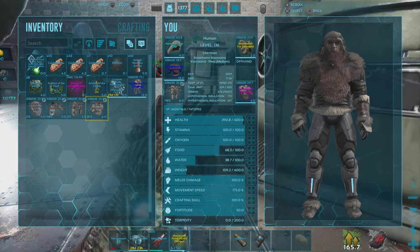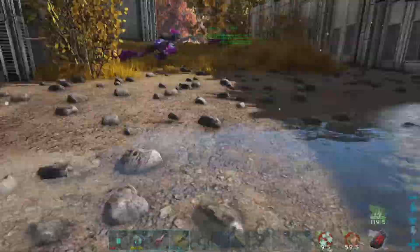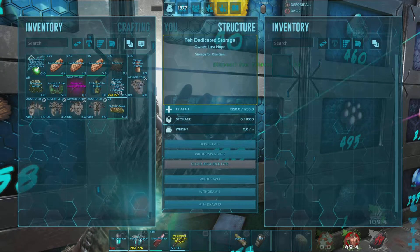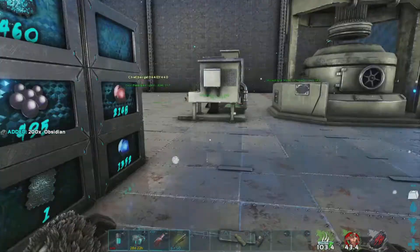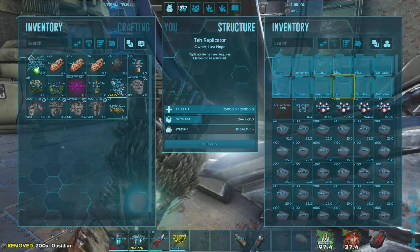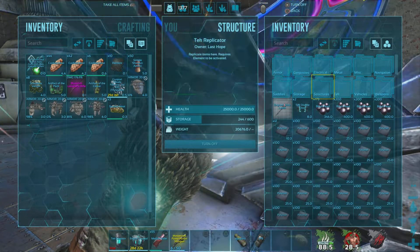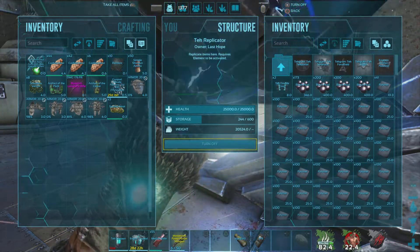Alright guys, we're back. Let me fill out this canteen. Hopefully I got enough here - okay, that's enough to make two pedestals. I think we only need 80 Obsidian for each pedestal - we only need to make two pedestals right now. I think it's under Structures Miscellaneous. Oh yeah, there it is.